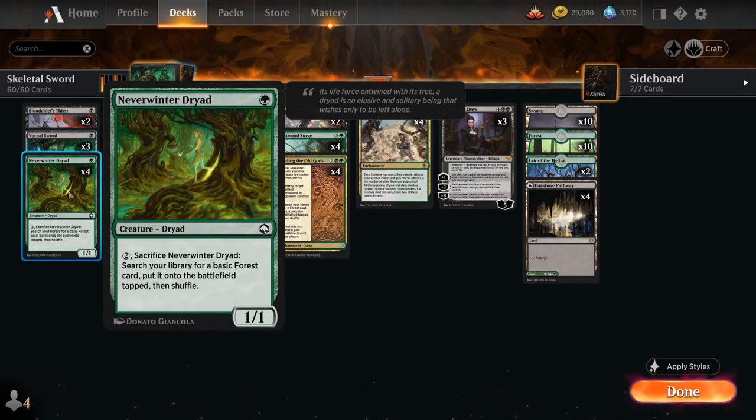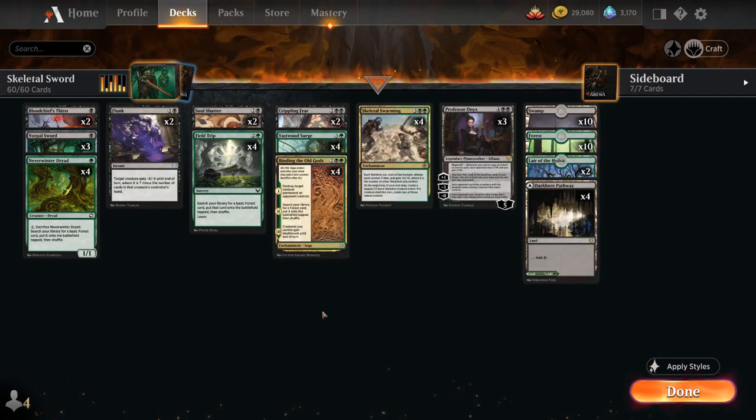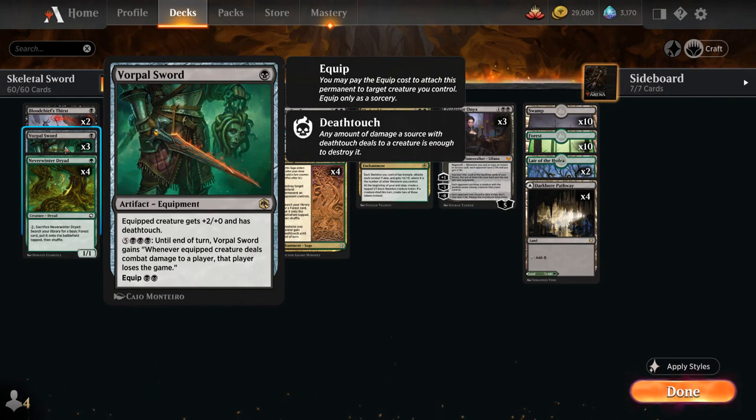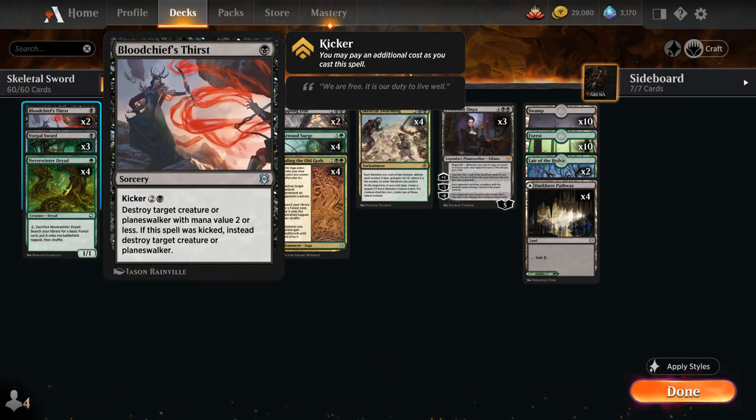At one mana we've got the full playset of Neverwinter Dryad — a 1/1 for single green that we can sacrifice for two mana to search our library for a basic forest and put it on the battlefield tapped. We can potentially chump block with the Dryad before sacrificing it to prevent damage. It's also a great way to trigger Skeletal Swarming to make sure we get two skeletons end of turn. Sometimes we can also equip the Neverwinter Dryad with Vorpal Sword in the late game and it can still win the game despite only being a 1/1.